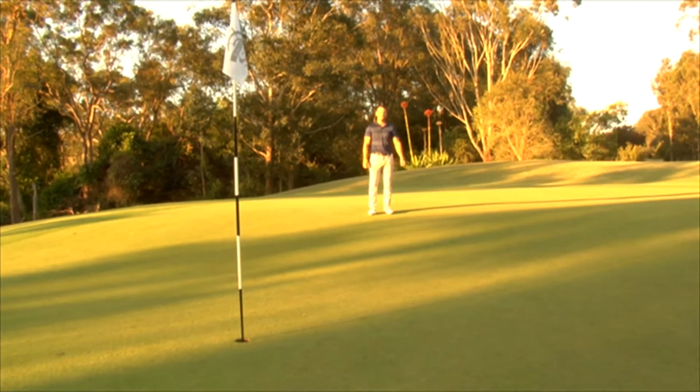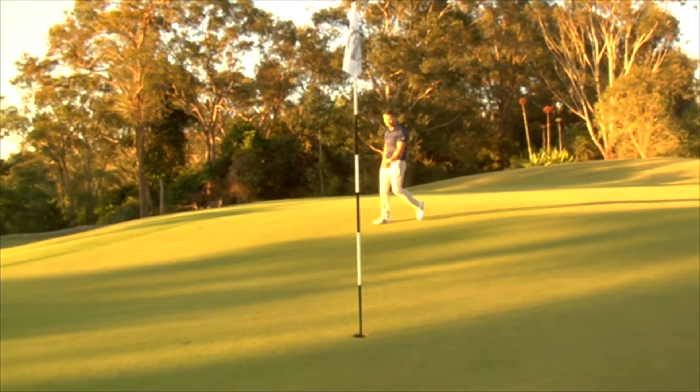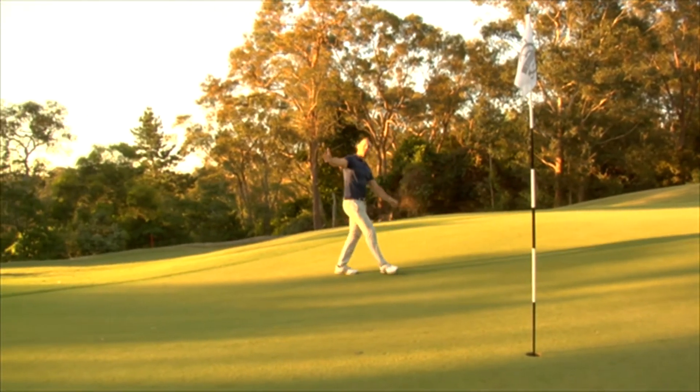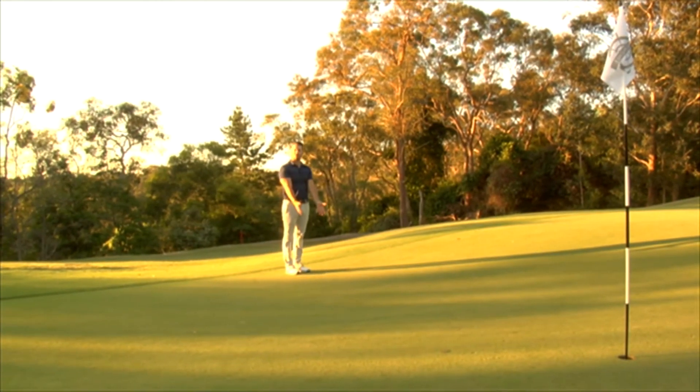I'm here on the fourth green and what you'll notice is it's a two-level putting surface. I'm standing on the top tier, which is where you'll find a pin that is yellow. As I walk down the slope — which today has a white flag — everything that runs onto the green will funnel down towards this lower part of the putting surface.